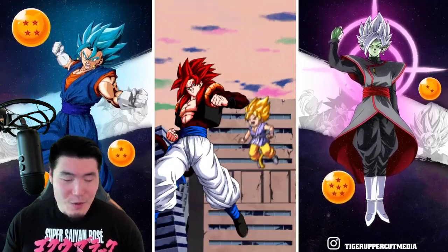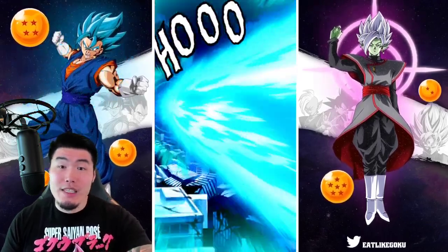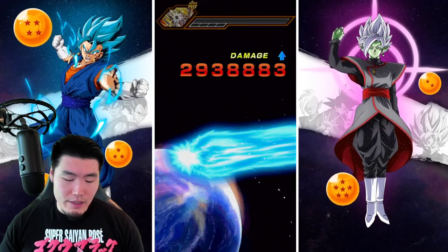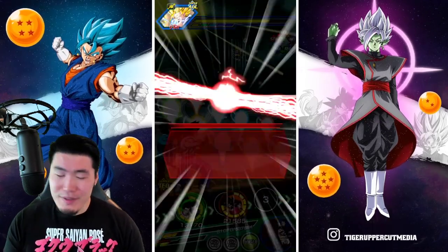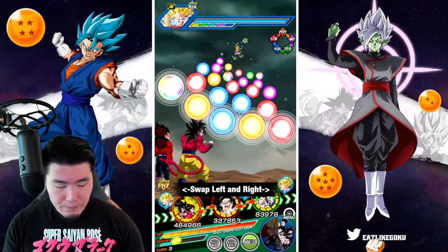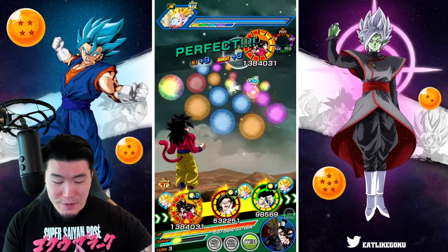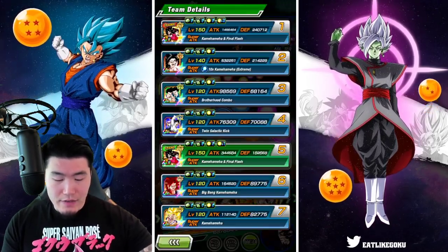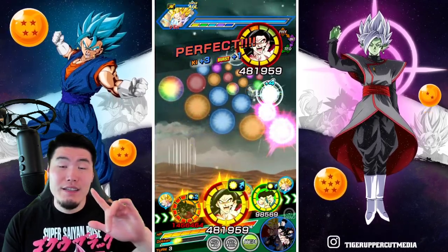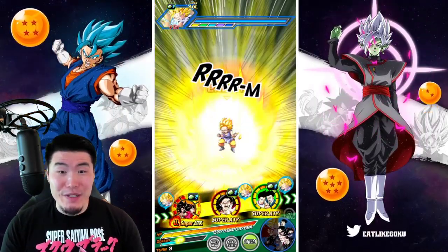No guaranteed additional super once again. Obviously the second super was guaranteed — if you get 20K or more they get that additional super, but no third super, which is a little bit disappointing. Let's try to give these guys the 24K super. Defense is up to 240,000 after one 12K super, so as I said, they build up very, very quickly.